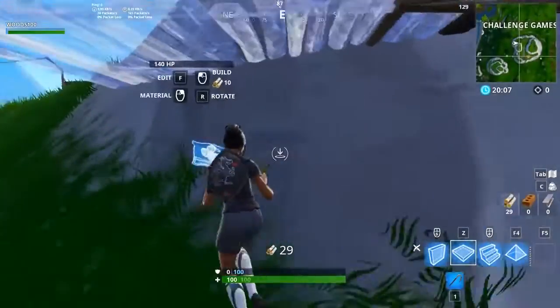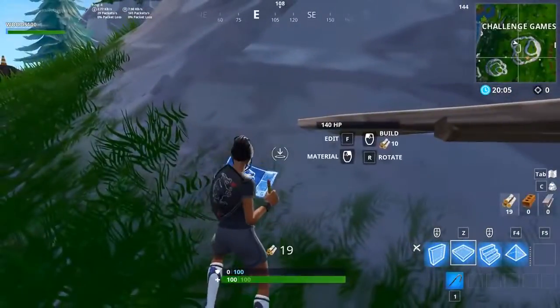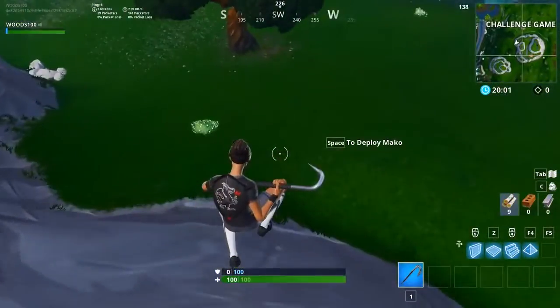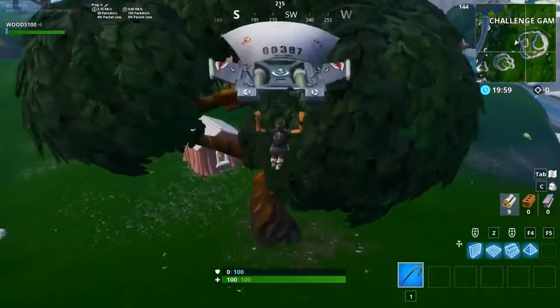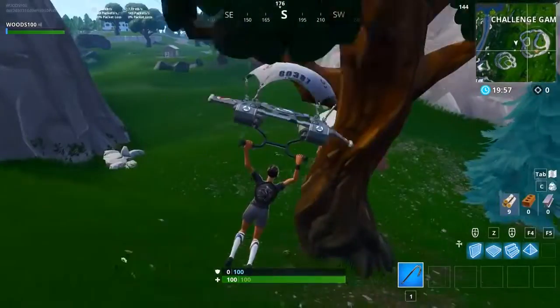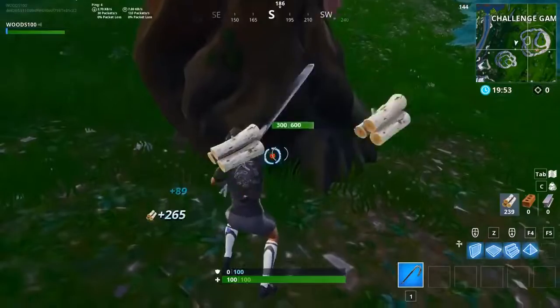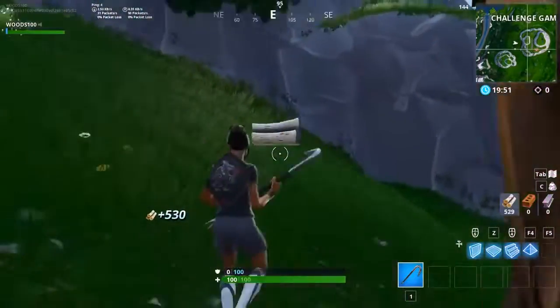Yo, what's up guys, it's Woods back with a new video for today. In today's video I'm actually going to be sharing with you a glitch that's really easy and simple to do — it lets you get under the map and go under Leaky Lake, or near Leaky Lake at least, and this glitch is actually really overpowered.